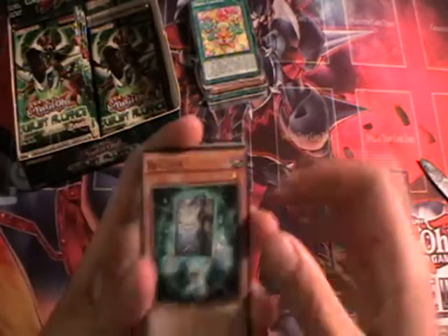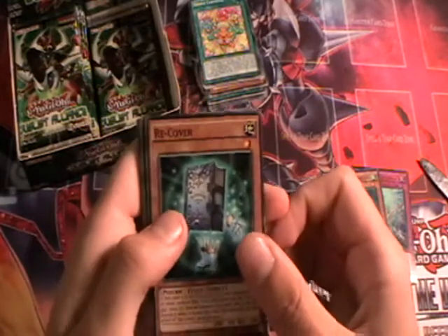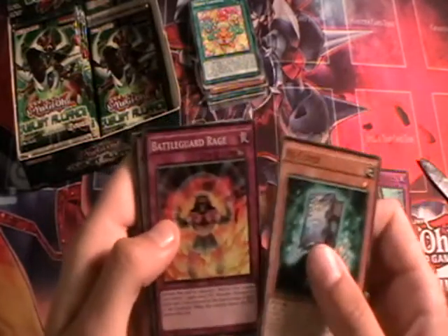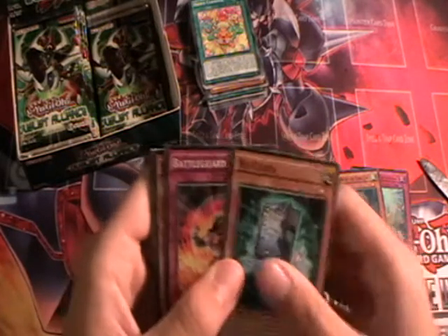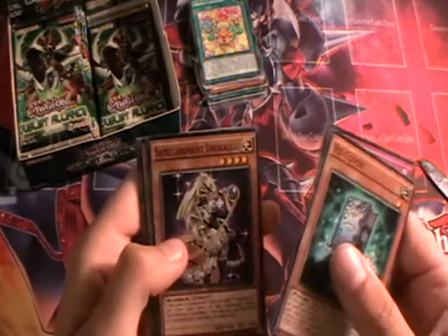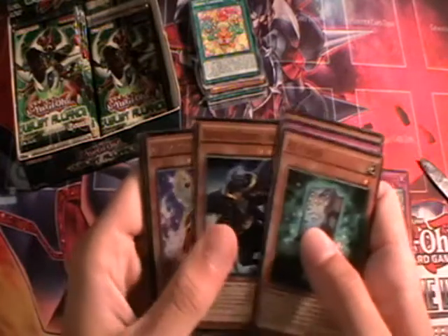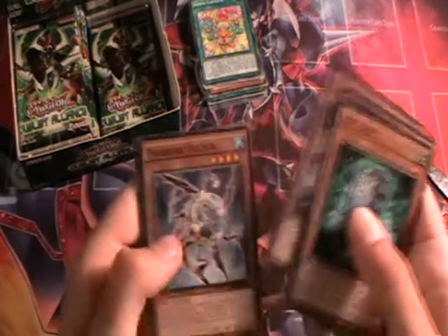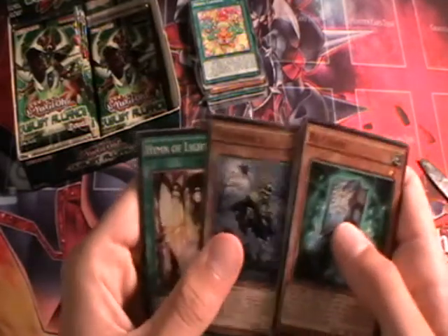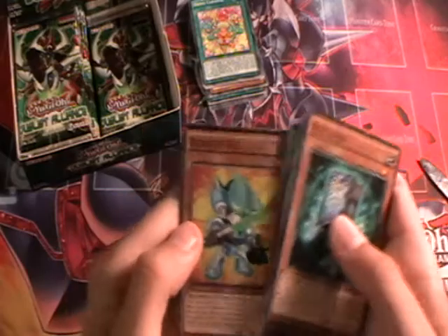Moving on to the next pack: Recover — that was one of the cards we had a sneak peek of in the Primal Origins box. Battleguard Rage, Satellite Unukalhai, Agent of Entropy Uranus, Mozata the Melodious Maestra, Fishborg Doctor, White Prince, Hymn of Light, and Despot 001.